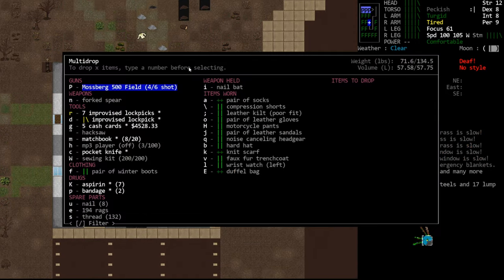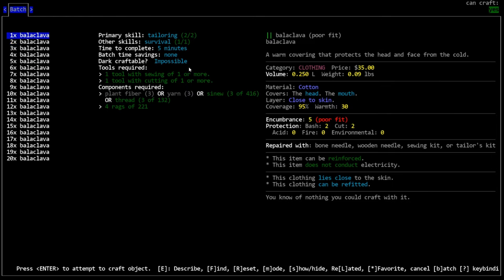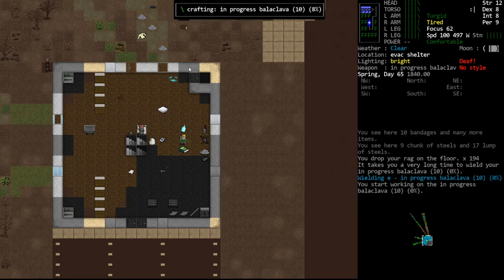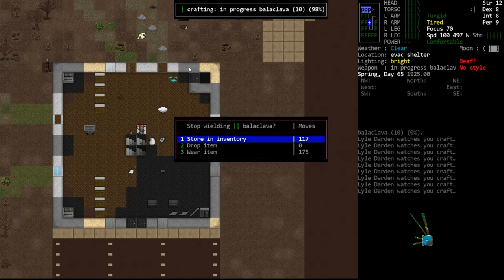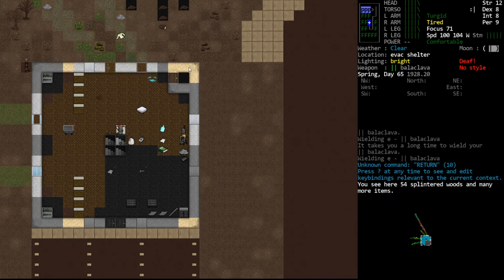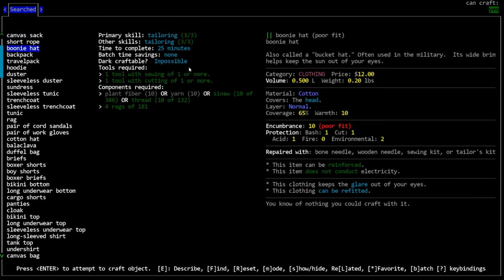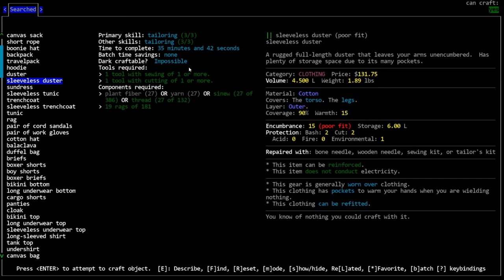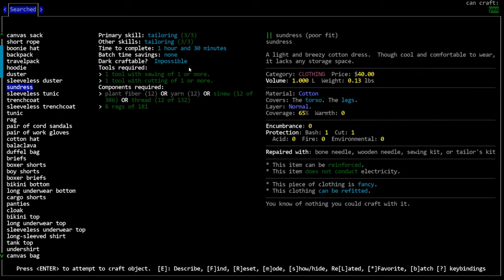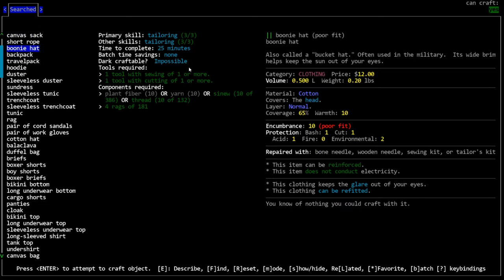Tailoring is one of those things you don't need that often, but when you do need it, you should really have it. Higher-tier items like military backpacks require pretty decent tailoring to repair. Firefighter gear needs a lot of tailoring. There's a lot of high-tier stuff that requires higher skill to repair properly. We made a bunch of balaclavas — we're level three in tailoring now. We can continue as long as we have the recipes, but we've hit a bit of a wall since the next recipes take much longer.